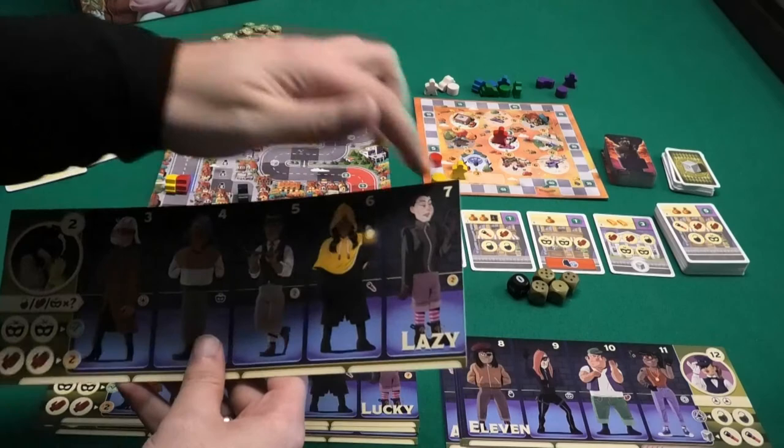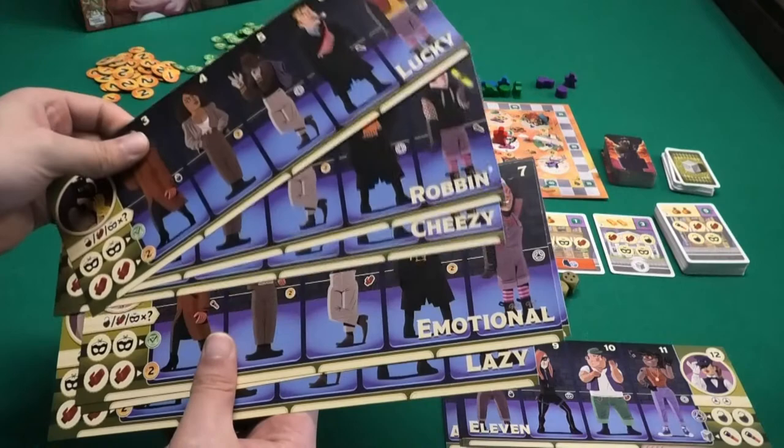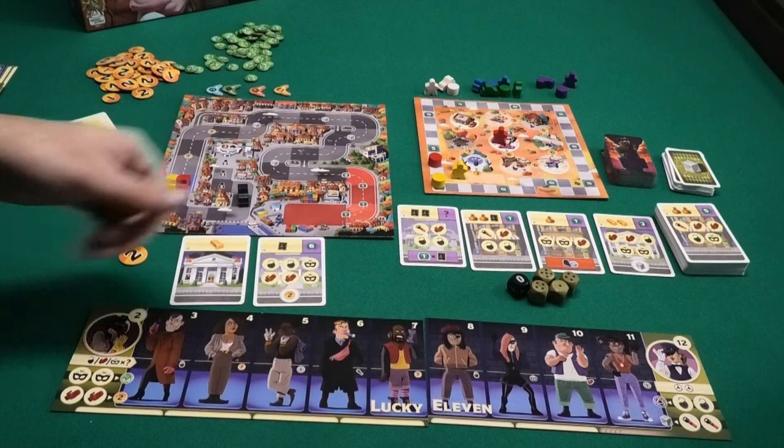All players will get two gang boards: one numbered two to seven and one eight to twelve. You pick one randomly or choose whichever you like — it doesn't really matter. The symbols are all the same; just the arrangement of the symbols is different. The board you pick will also be the name of your gang, so in this case Lucky 11.